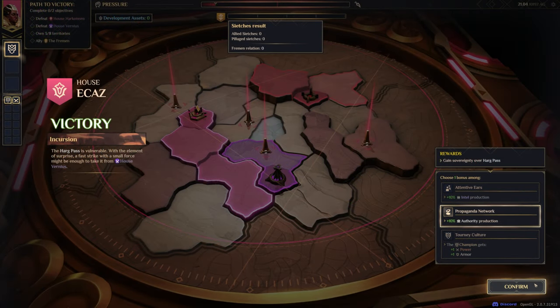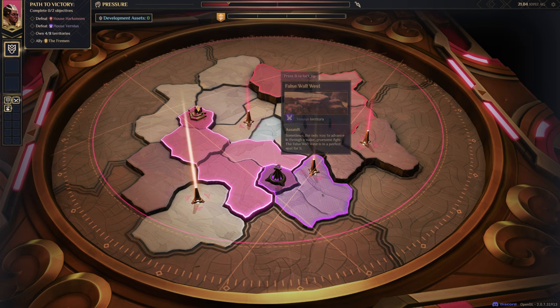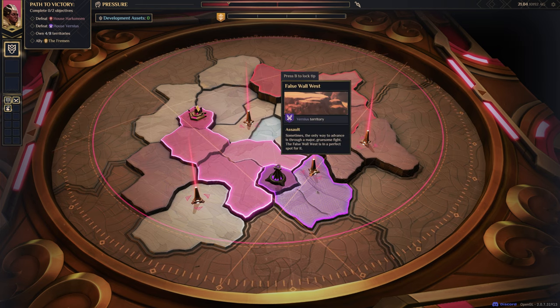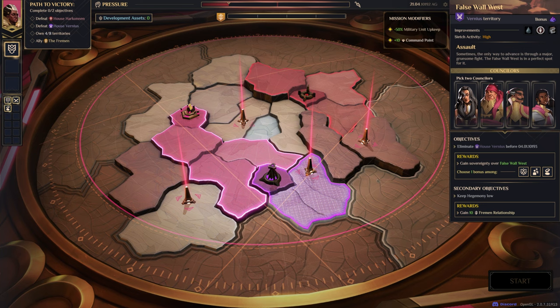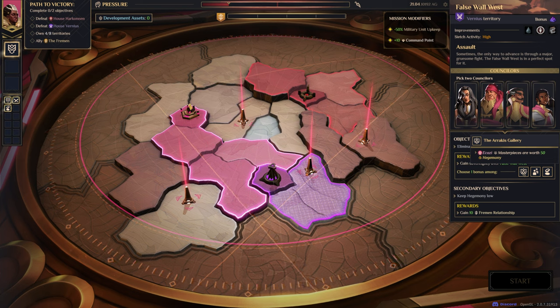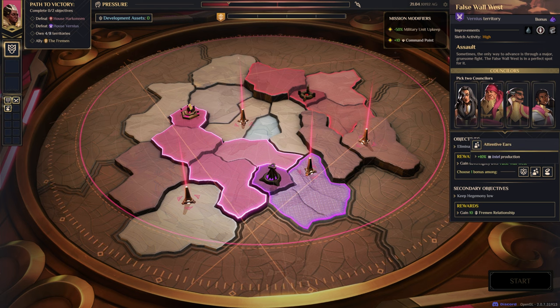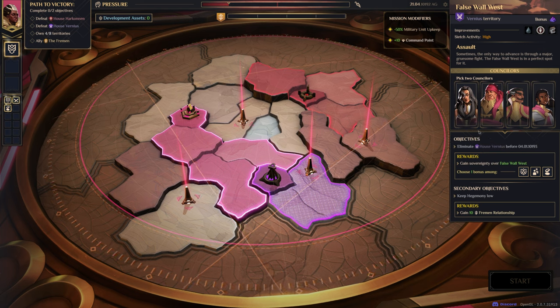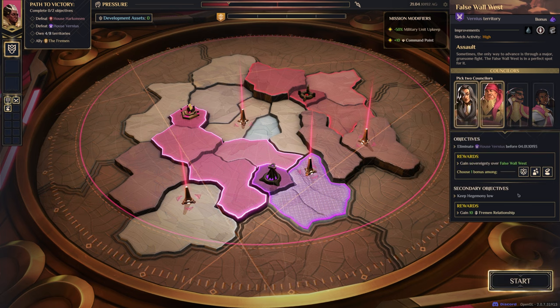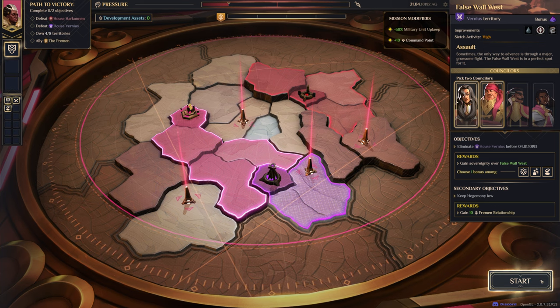Let's go — 10% authority production, which is a pretty straightforward thing to grab especially this early on in the campaign. False Wall West should then open up the Ix capital straight off the bat. This is just a 5% spice mission. Ikazi masterpieces are worth 50 Hegemony — actually not bad at all. Probably the best one of the options. Again this is another Eliminate House Vernious mission, so these are the two agents or counsellors we're going for.